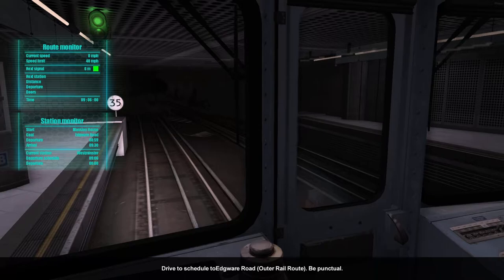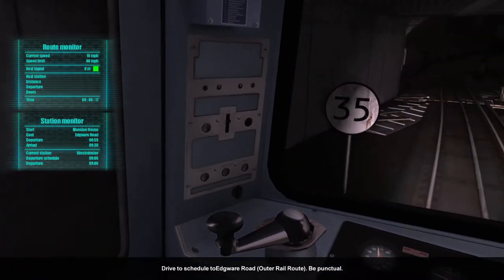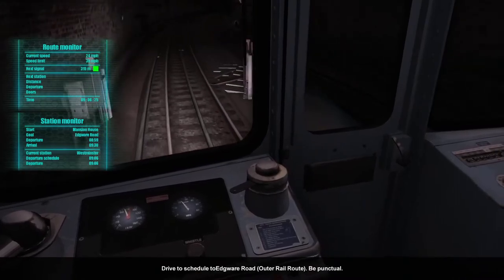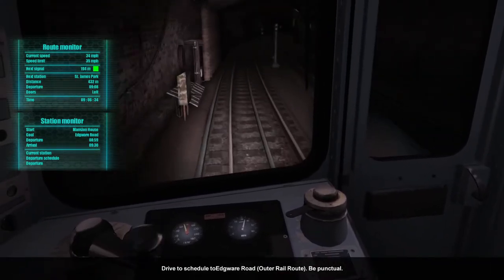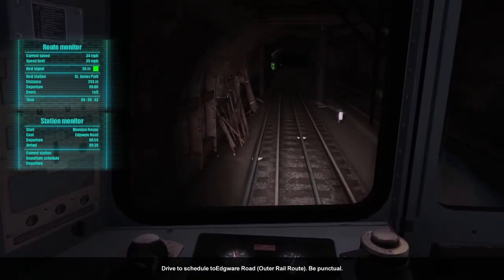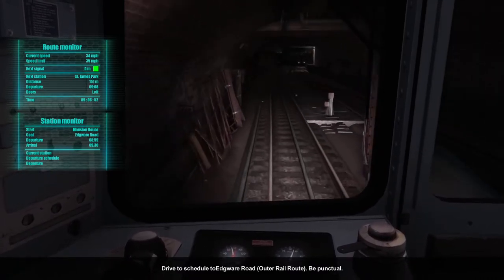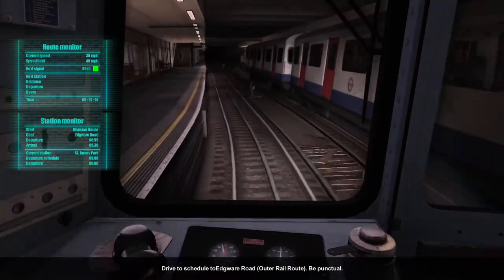Exit here for Westminster Abbey and Houses of Parliament. This is a Circle Line train to Edgware Road via Victoria and High Street Kensington. We're about 10 seconds late unfortunately — hopefully we can make that time back later. We could just leave in the middle of the announcement like the AI does. Don't want to speed though — not a good idea. Two minutes to the next stop, so we're fine on time. There's a District Line train there — St James's Park is quite a nice station, it's on a corner.